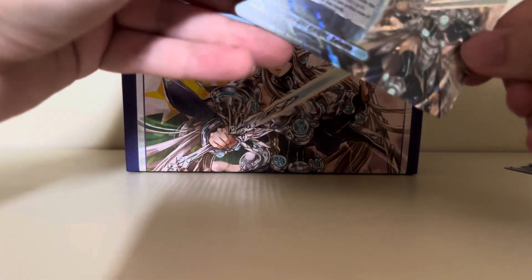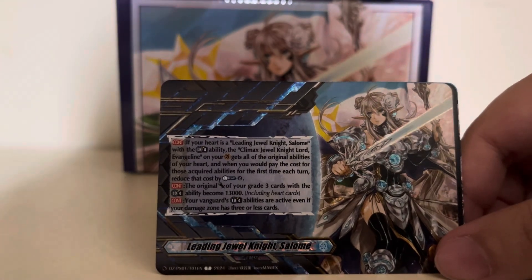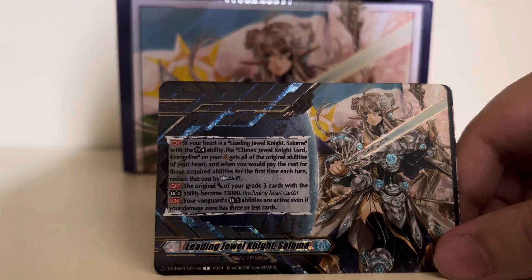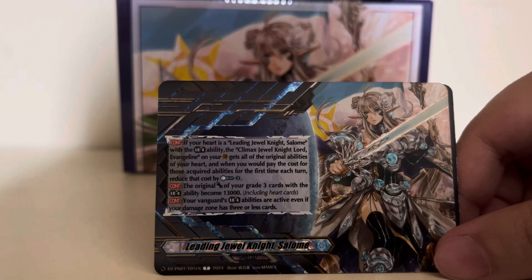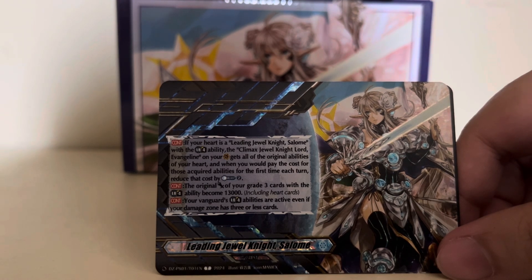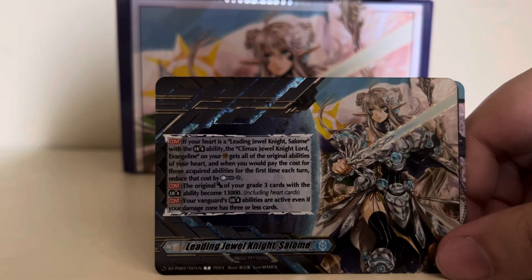And then we have the Leading Jewel Knight Salome Crest. If your heart is a Leading Jewel Knight Salome with the Limit Break ability and Climax Jewel Knight Lord Evangeline is on your Vanguard Circle, Evangeline gets all of her original effects. When you would pay the cost for those acquired effects for the first time each turn, reduce the cost by two. The original power of your Grade 3 cards with Limit Break becomes 13.